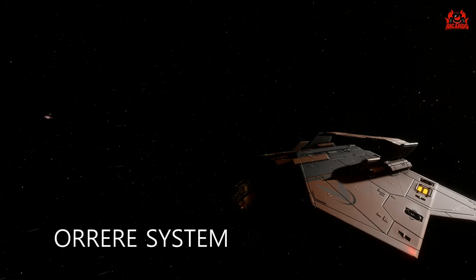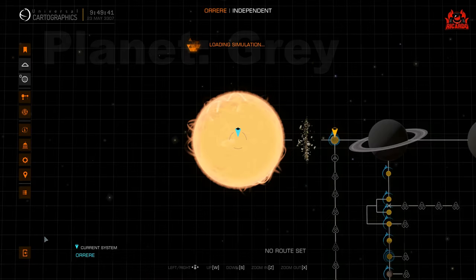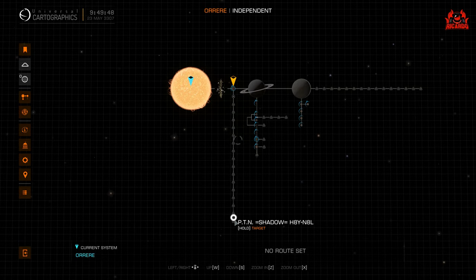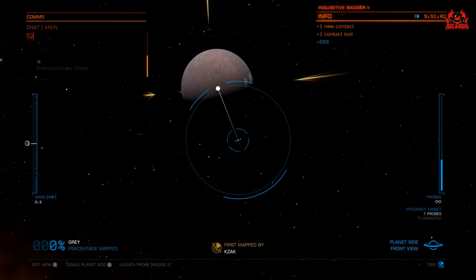I'm off to the Aurora system to go and have a look at Planet Gray. Planet Gray is a planet that has got a particular set of items on it. Getting into the Aurora system and finding Planet Gray, get your DSS out - your Super Surface Scanner - and give that planet a good old scanning.